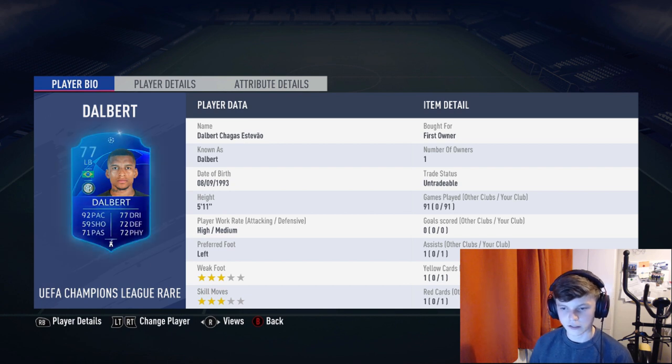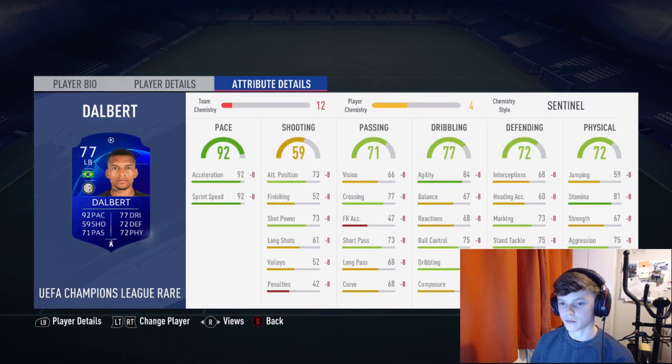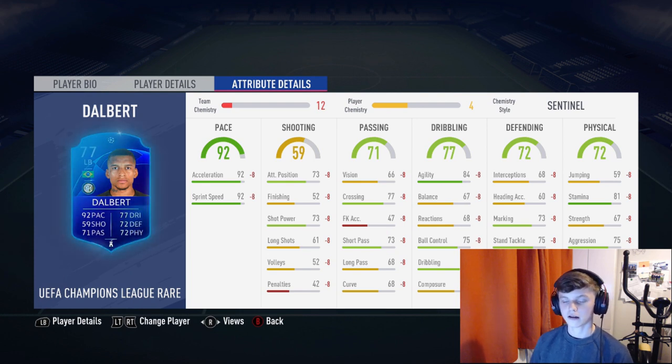Starting with Dalbert: 92 pace, physical and defending both 72. 72 doesn't look great but he's literally one of the best left backs I've used — I played 91 games with him, about 40 with his normal card. Left footed on the left back is nice because he can play through balls down the wing. Three-star weak foot isn't too bad, good stamina and agility — agility is really nice on your fullbacks.